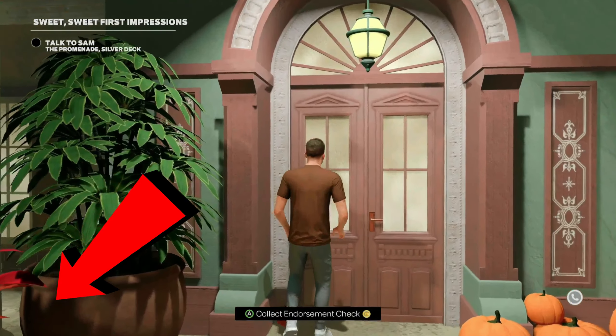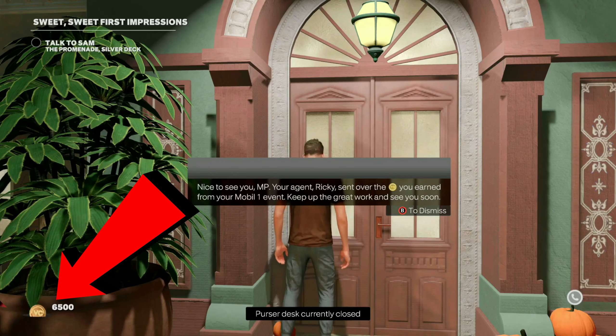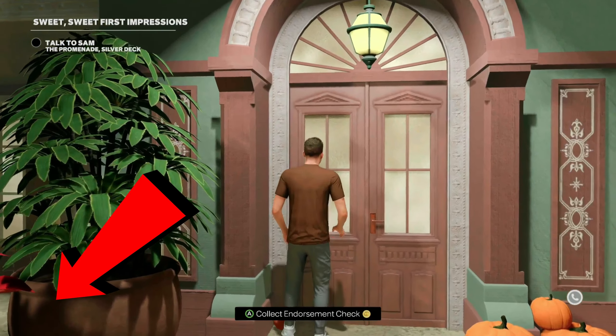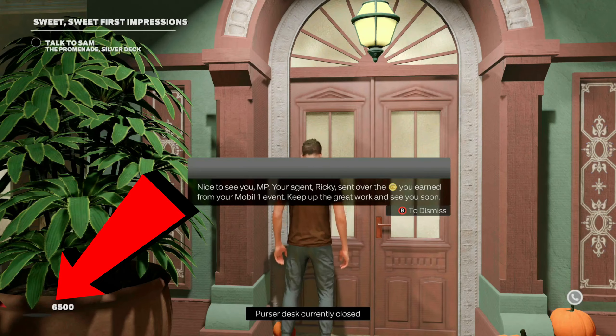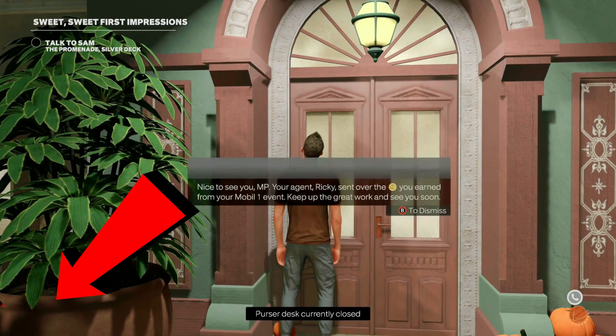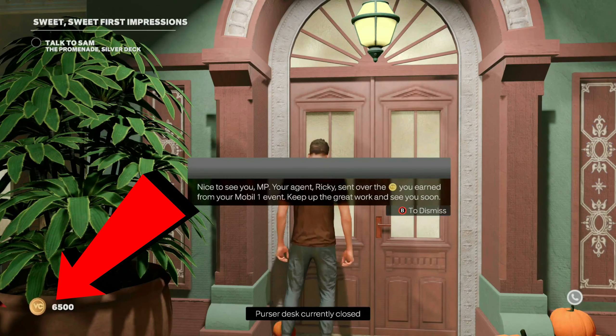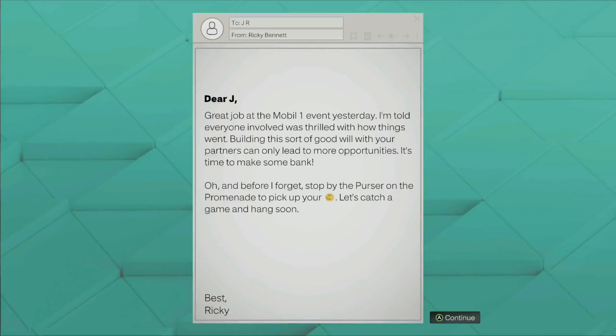All right, so look, I started this VC glitch off. This VC glitch is going to go crazy. This is the closest thing that we have had to the NBA 2K19 VC glitch. So to do this, you want to make sure that you unlock your endorsement, which I will show you in the second part of this video. But once you unlock any endorsement, you can keep getting the same VC over and over again, and I'm going to show y'all boys exactly how to do it.